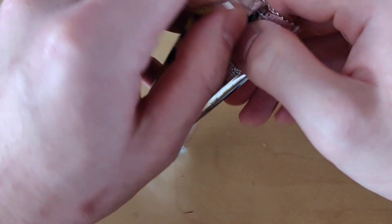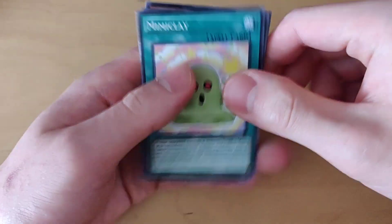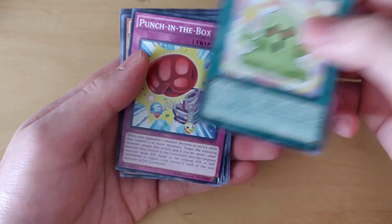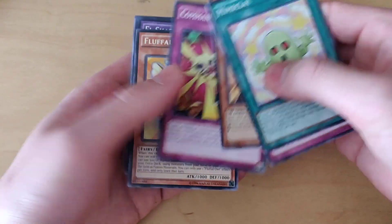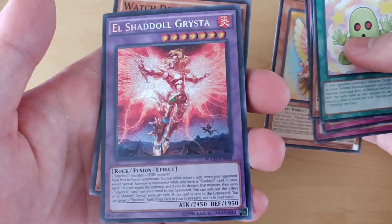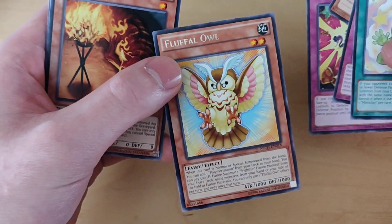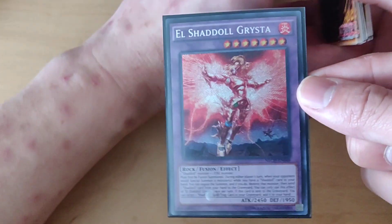Alright, last pack for me and then we'll back to Z Legend. Let's get that Ulti. I don't even know what the ratio for Ultis is in these boxes, but I think it's like one per Super Edition box, so I don't know. Mimic Clay, Punch in the Box, Dodo Driver, Command Performance — ooh, El Shadal! Oh baby, that's the secret rare, so not the super expensive one, but that's still nice. El Shadal Grist — yeah, I'll take him. Watchdog, Super Heavy Samurai Kabuto, and this judge. El Shadal Grist, not bad. Not an amazingly expensive card or anything like that, but it's pretty cool to pull a secret from these super editions.